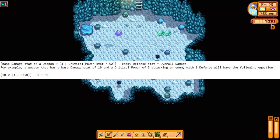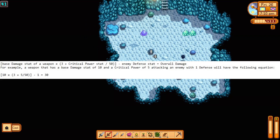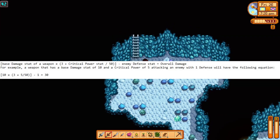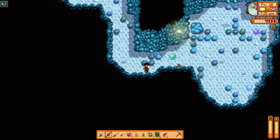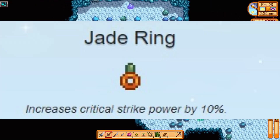For example, a weapon has a base damage stat of 10 and a critical power of 5. Attacking an enemy with one defense follows the equation: 10 × (3 + 5/50) − 1 = 30. In addition to appearing as a stat on many weapons, players can increase their critical power stat by equipping the jade ring, which grants a 10% critical power boost.